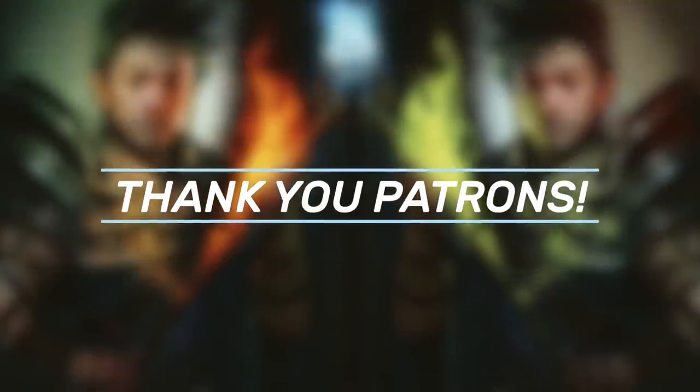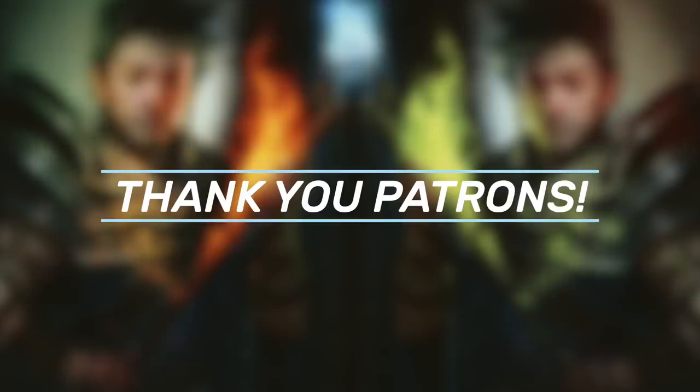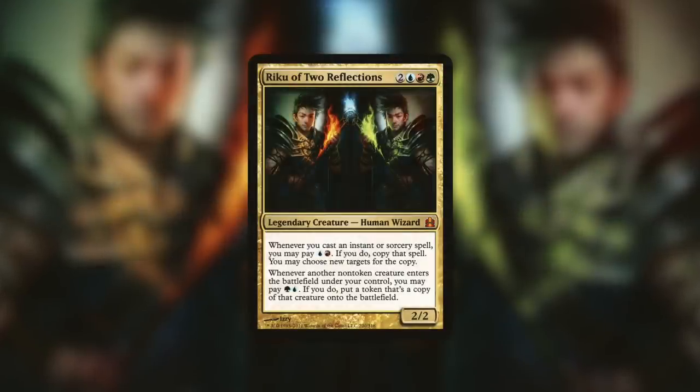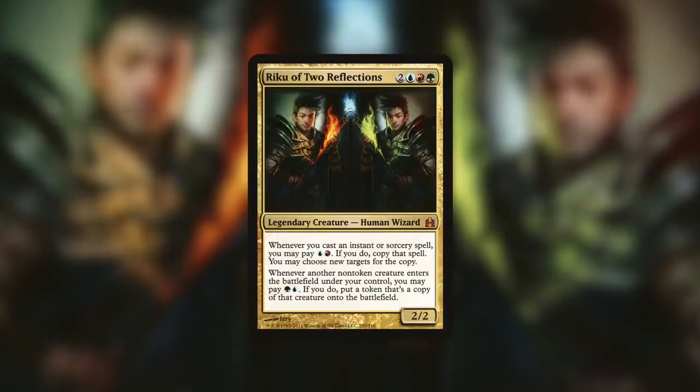Today's episode is a patron-selected deck tech. Once a month, patrons get to vote on what commander they'd like to see in an upcoming episode. The commander that gets the most votes wins. And the commander that they chose was Riku of Two Reflections. Riku is a 2/2 human wizard that costs two blue, red, green.